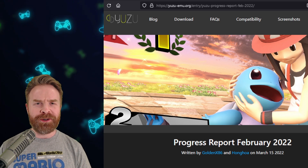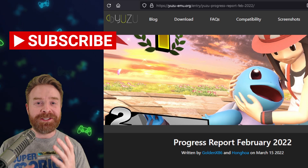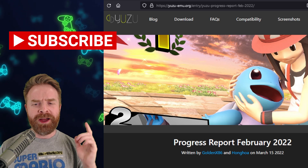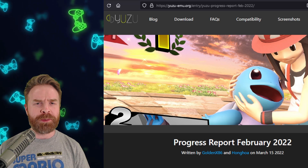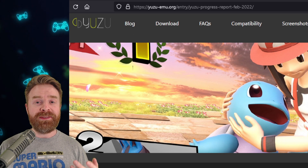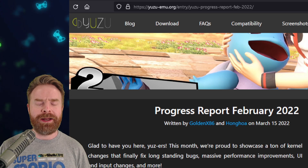We'll kick things off talking about Nintendo Switch emulation on PC with Yuzu. Yuzu has made a ton of progress recently. We've covered some of it in previous videos, but they just released their progress report for February and there's a bunch of great stuff in here. I'll leave a link to the progress report in the description below and I highly recommend checking it out.